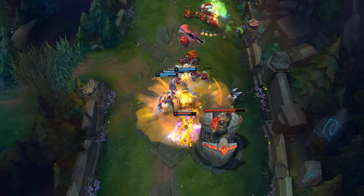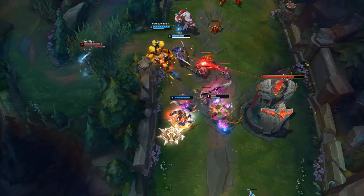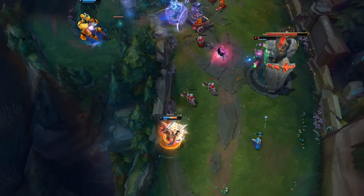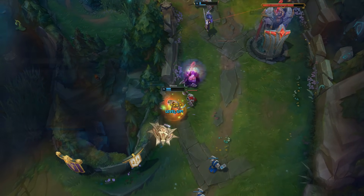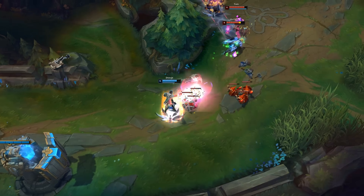What if I told you that Draven actually has an innate comeback mechanic and that high elo Draven mains are using this to still carry games that look hopelessly lost? The reason this mechanic is so often unnoticed and overlooked...